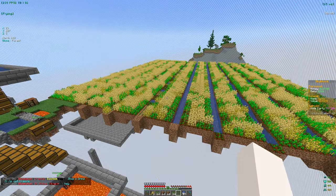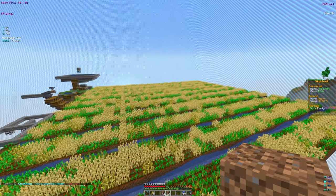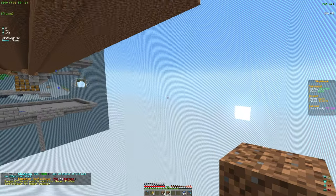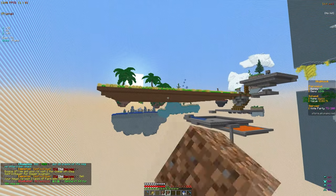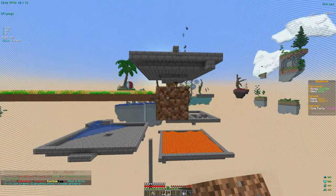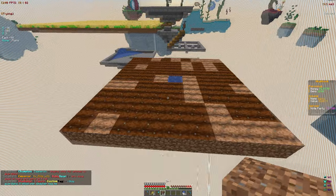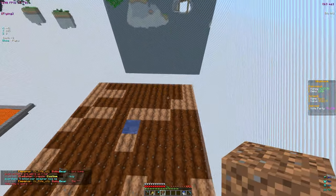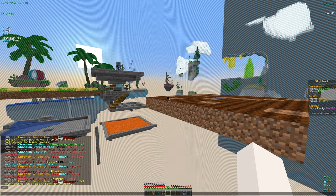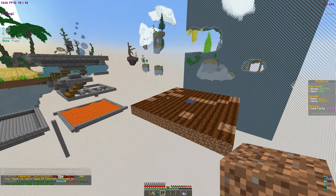I've done half of the wheat farm — I'll finish the other half later. I want to start building the potato farm now because potatoes sell for more and we need to keep leveling our masteries to get to the end-game crops and make a ton of money. I'm building it over here. One water block can actually hydrate a large area of farmland, so by repeating this pattern we can build a lot more growing space without using much water, saving space for more potatoes.